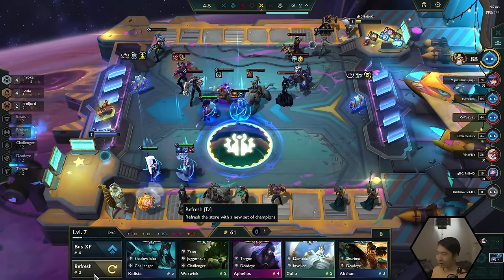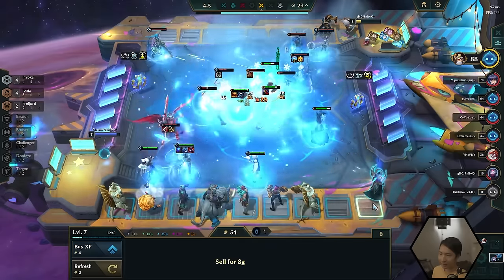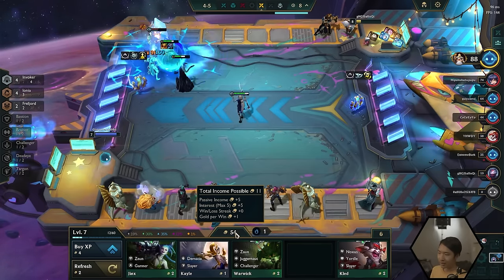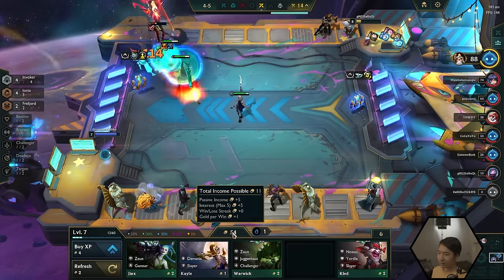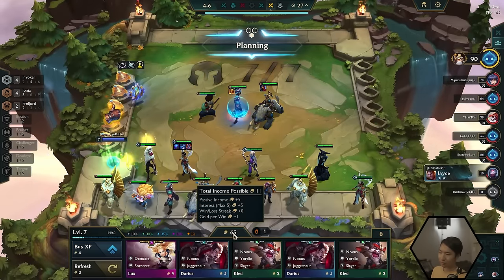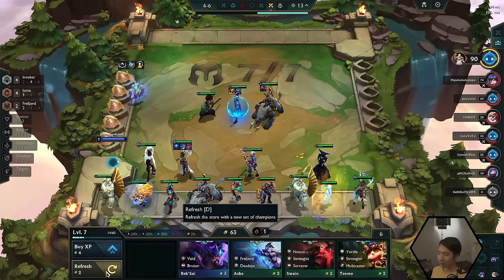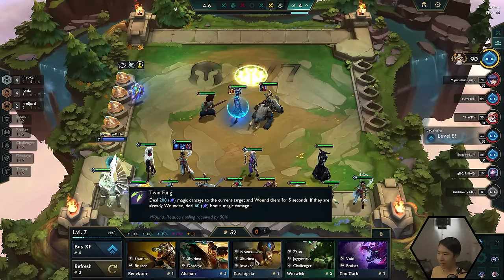I am rolling down to 50 gold every single turn, and here's why: I never want to roll below 50 gold right now because you can get interest gold. I don't want to roll all the way to zero and get zero interest. The maximum interest you can get is five gold — so going up to 60, 70, or 100 gold doesn't actually benefit your team because you can only get a maximum of five interest gold. For example, we have 67 right now, and hovering over the icon shows we only get five. That's why I roll down to 50 or level up to use gold more efficiently.